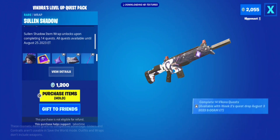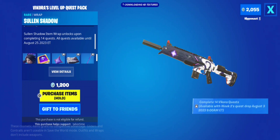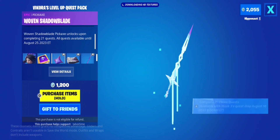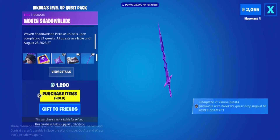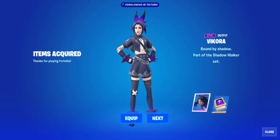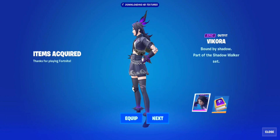She also comes with the Sullen Shadow wrap — I'm not sure if it's reactive too, but I'd expect that jewel to blow up. It looks pretty neat, nice white, black, and purple. Then there's the Woven Shadow Blade pickaxe, which is really nice — that purple color is awesome. It's not pink like the Umbra hairstyle but it's still pretty cool, and there's a jewel in the hilt.